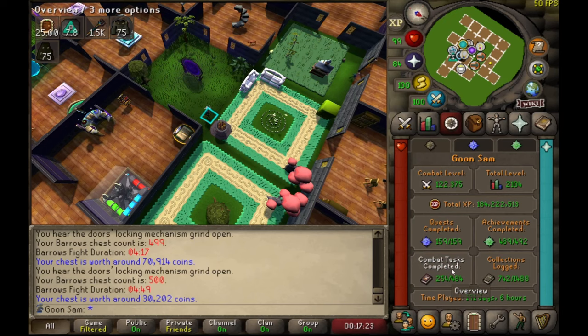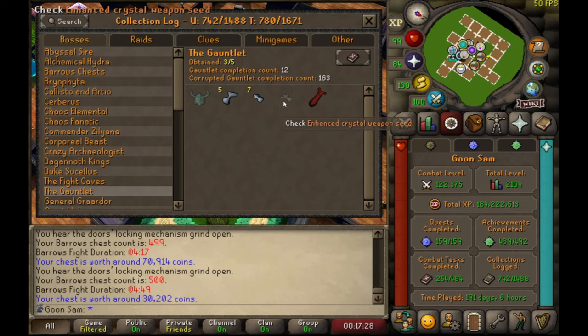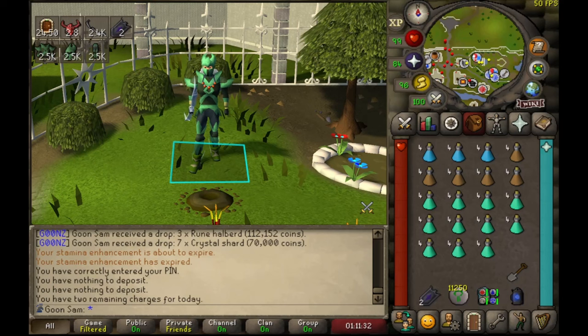I think I might go and do some more Gauntlet. Let's go do some more Gauntlet. Just hit 170 KC at corrupted Gauntlet — I'm fast approaching that 1 in 200 drop rate of the Enhanced Weapon Seed. Hoping I'm one of the lucky few, but I'm a bit bored of this now so we'll move on to something different.